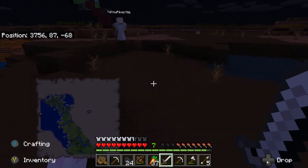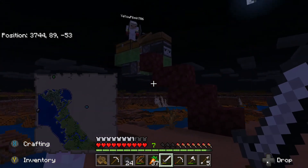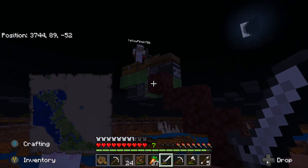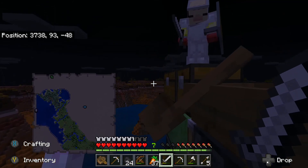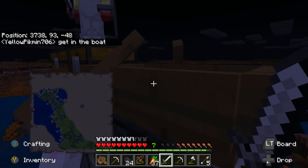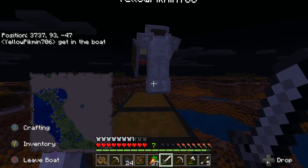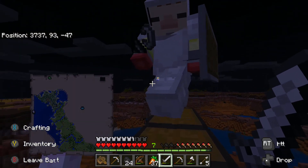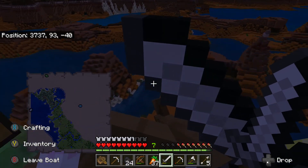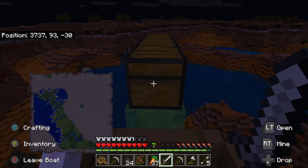But this is the main reason that we are recording today. Yellow Pikmin has made — I believe — a flying machine. I think I just need to get in the boat maybe. Get in the boat. I'm actually kind of nervous; I'm not sure how this is gonna work. And I have no idea what he's doing. Oh my — we are flying! We are flying! This is amazing.